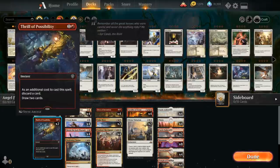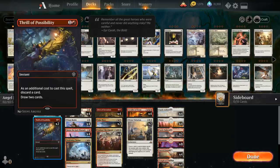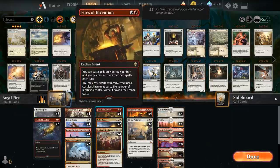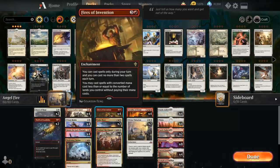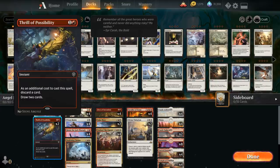We also have some card filtering with Thrill of Possibility — as an additional cost we discard a card in order to draw two. Since we're a combo control deck that needs to find the right pieces at the right time, drawing multiple copies of Fires of Invention is unnecessary, so we can discard additional copies in the late game to find more action. All these looting effects are quite good in the deck.